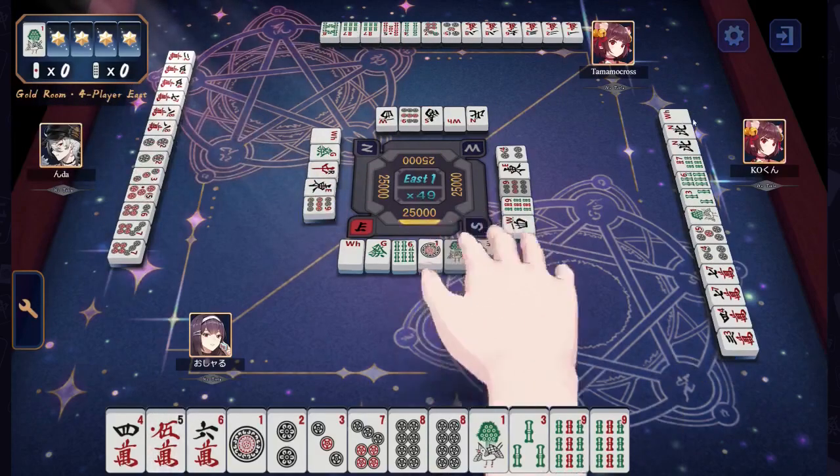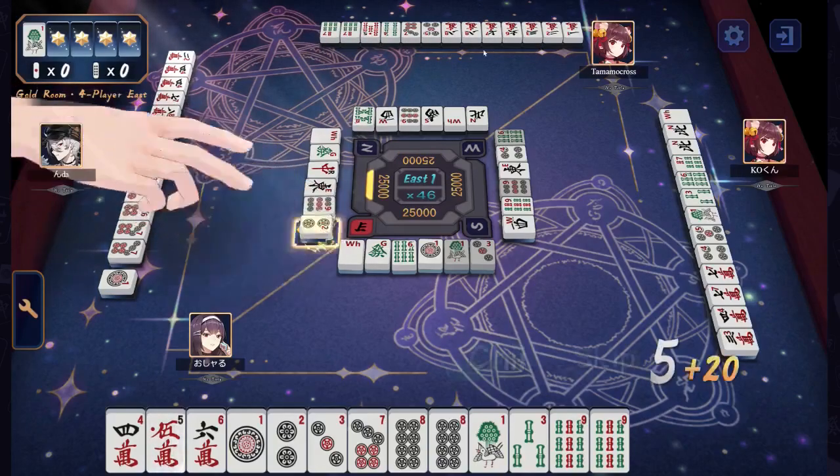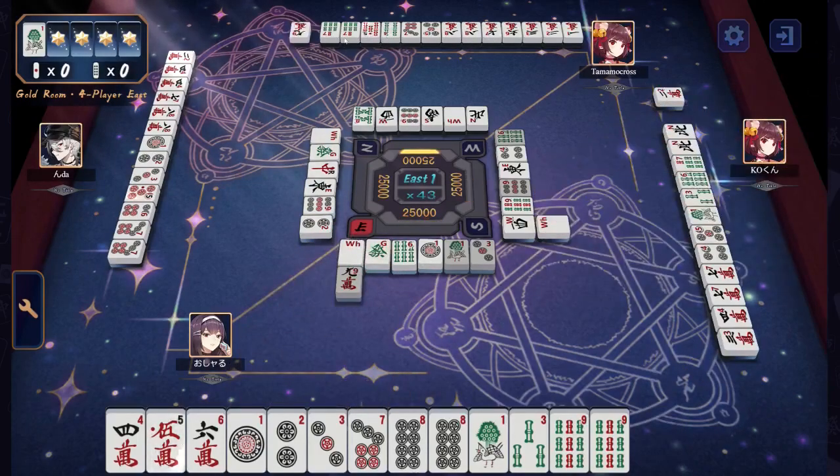A pair of Norths, which are doing nothing but they make a Pinfu pair. Tamamo Cross has 1, 2, 3, 6, 8, 8 in the characters, 5, 7 in the Dots. They've drawn the 7 in the characters, so I imagine the 8 will come out. No, they keep their options open on the pair of 8s. 4, 5 in the Bamboo, and a pair of 7s to round it out.